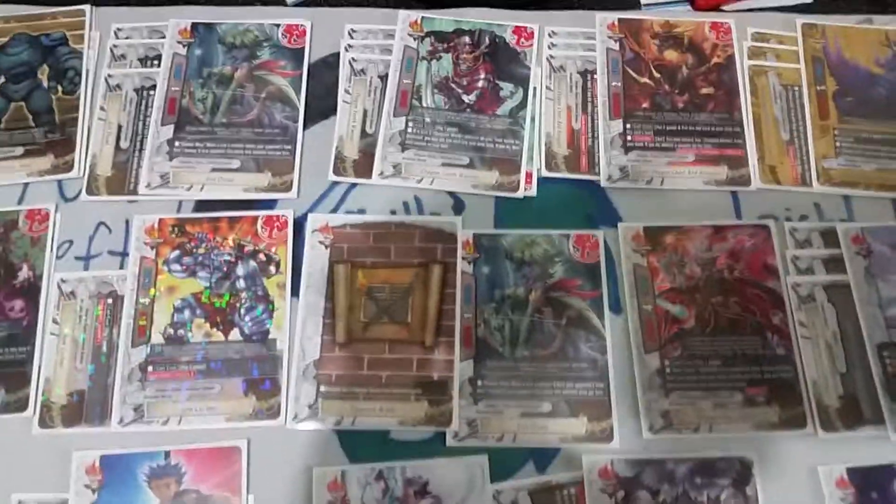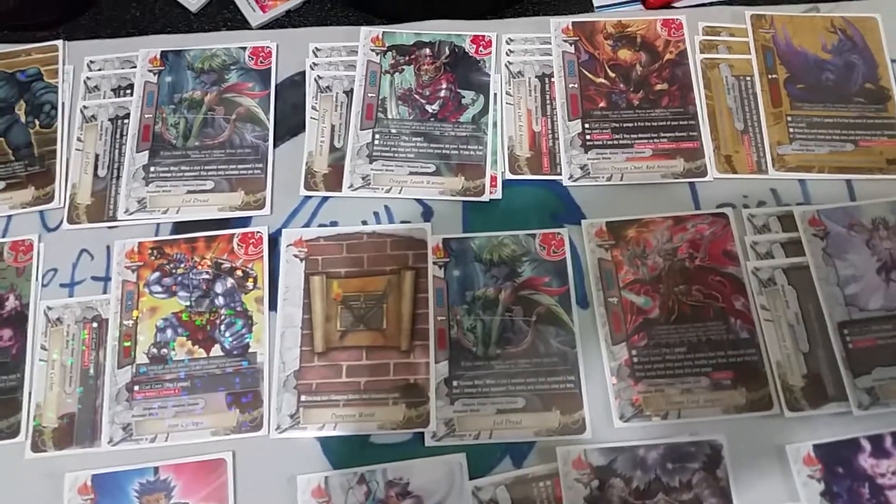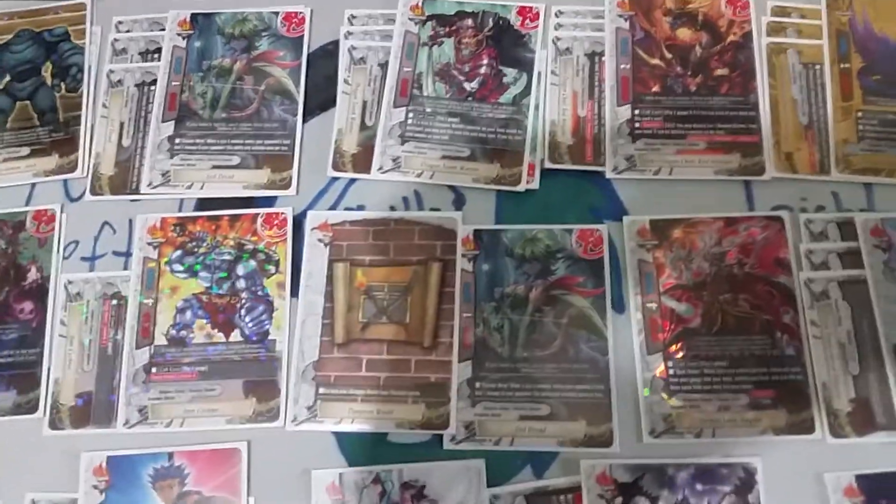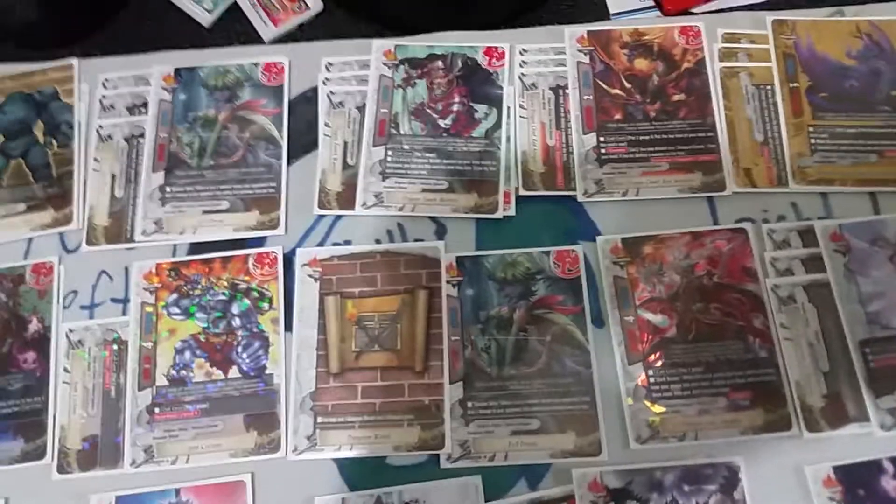Dragon Tooth Warrior saves all your size threes. Yes, it has a one gauge call cost, but with things like Leelag here it's not really important. Even when I go for Demor's Dungeon and get it back, it's not that hard to have at least one spare gauge floating around the deck. He baits out an attack, basically being like the other soul guard, and then your opponent's gonna be annoyed.